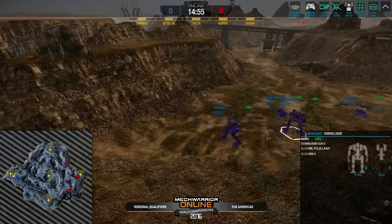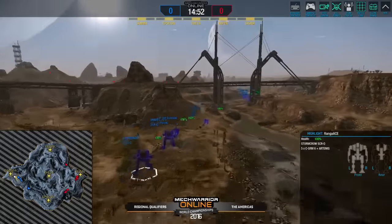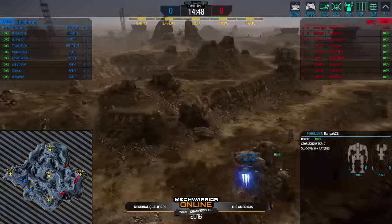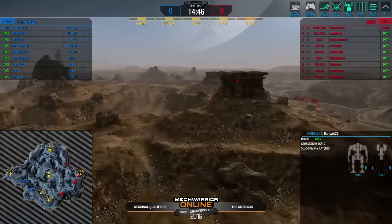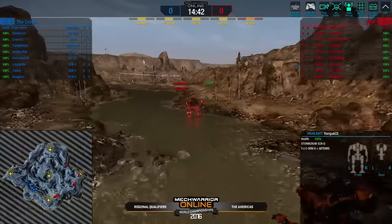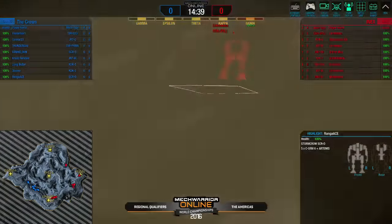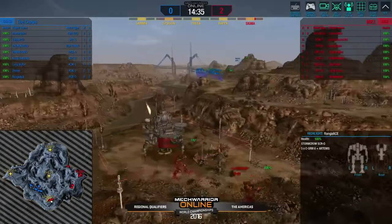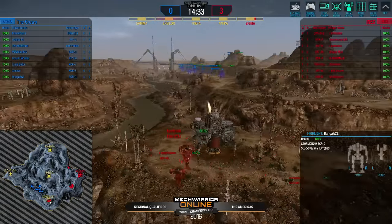Let's see what kind of Storm Crows we've got — SRM6 and SRM6, so they did not go with Streaks. They went for the hard-punching SRMs on the Crow side. Looking at the Cicada, that is two large pulse lasers. It's a Cicada 3F so it does have jump jets, which are always a plus on Canyon.